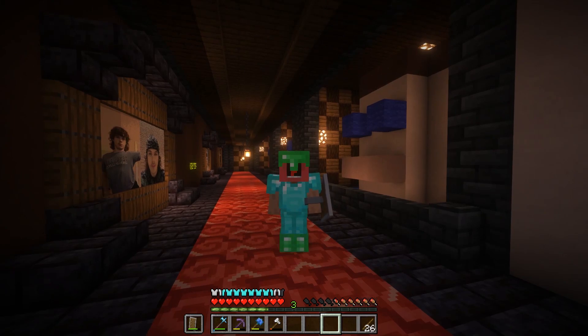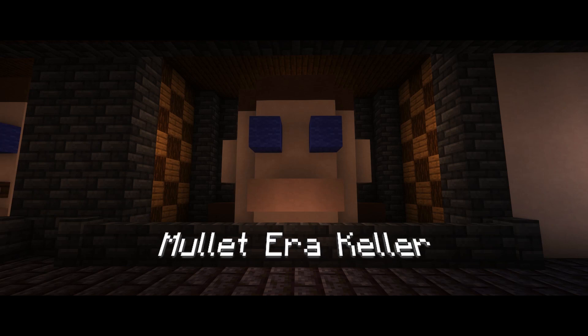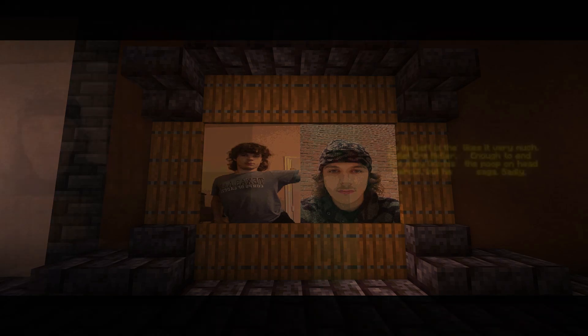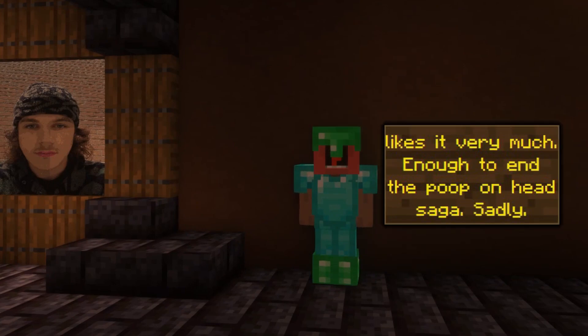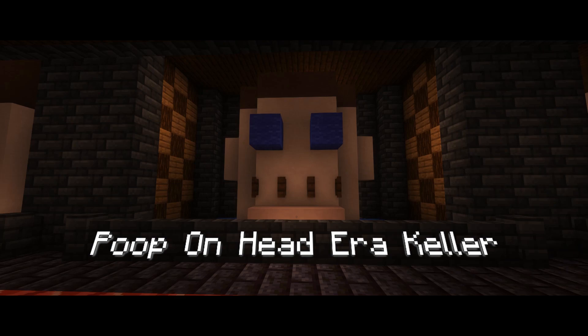In this museum you will find a few Keller heads which signify each era of Keller. Starting off with number one, we have mullet era Keller, or the current era. To the left is mullet era Keller — not many like his haircut, but he likes it very much, enough to end the poop-on-head saga.